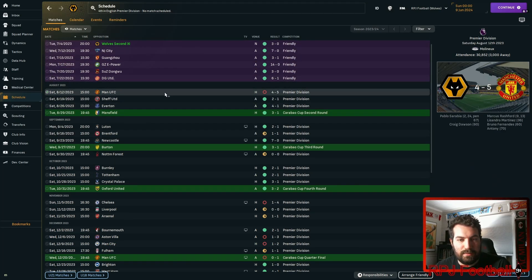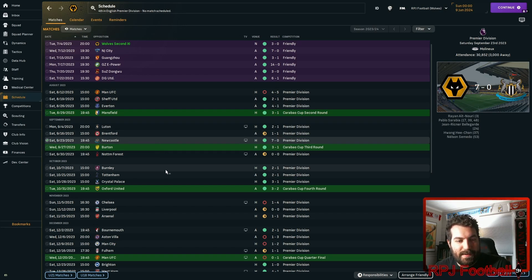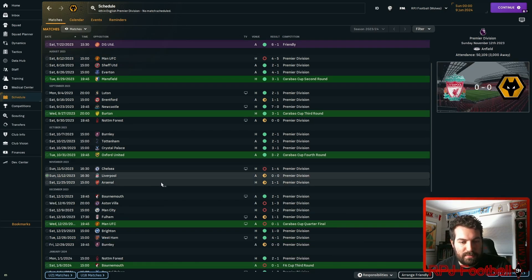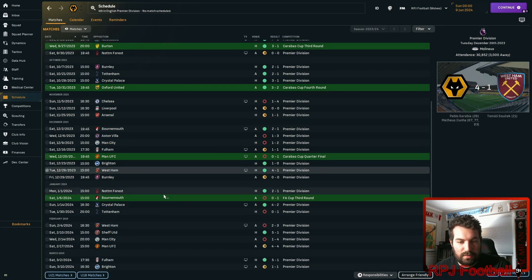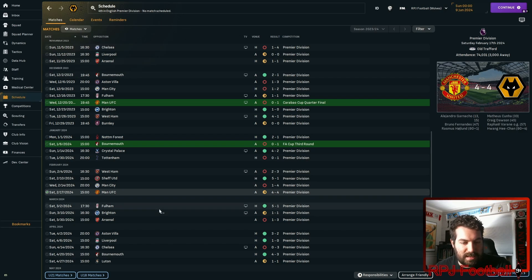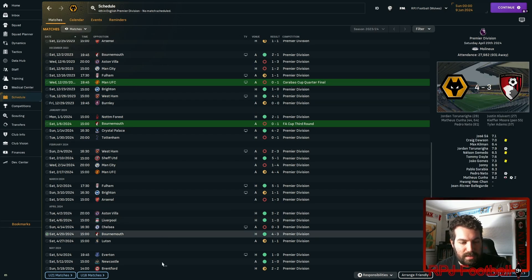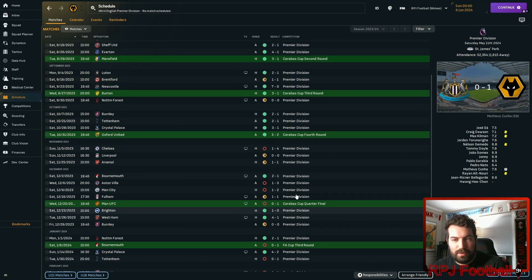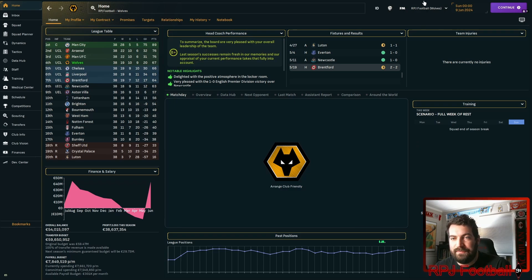They started the season well, despite a 4-5 loss in the first game. Then they went on to beat Shuffy United, Everton, Luton, hammered Newcastle 7-0, beat Burnley, Tottenham, and Palace. They lost to Chelsea but drew Liverpool and Arsenal. Beat Bournemouth, narrowly lost to City, beat Brighton and West Ham. Some losses to Tottenham and West Ham in the return, but drew United, drew Brighton, lost to Arsenal and Chelsea — but beat Liverpool, Aston Villa, Bournemouth, and Newcastle again. Really well done for Wolves.